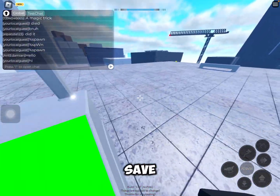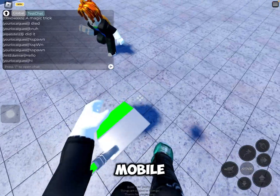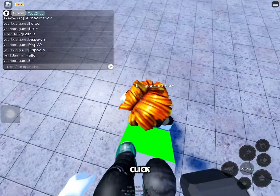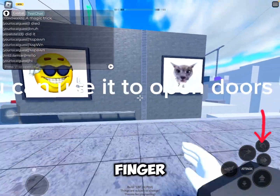You can save the checkpoint by clicking R if you're on a computer. But if you are on mobile, like me, on an iPad, you can click this button with the finger here.